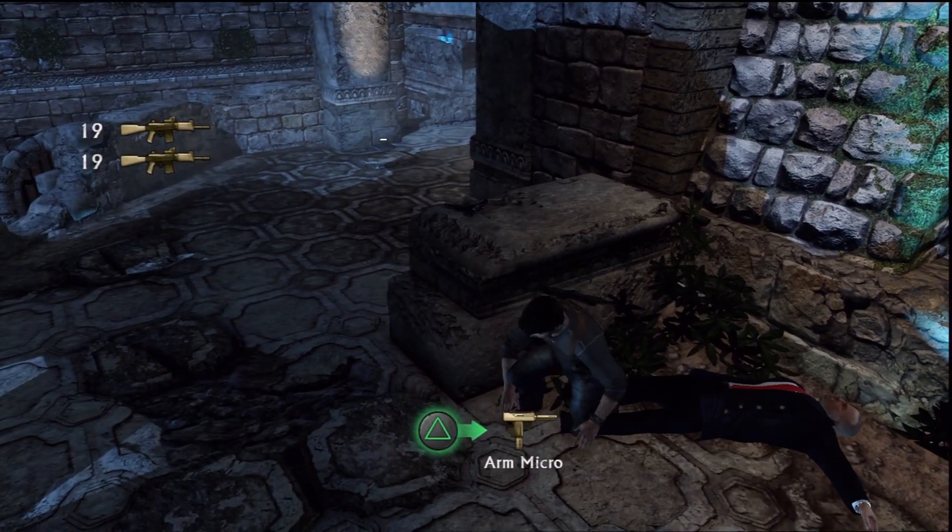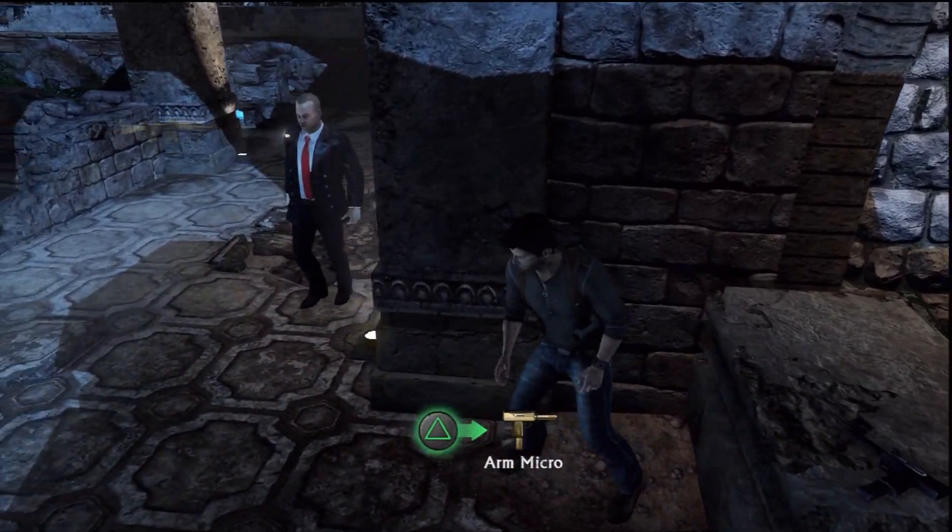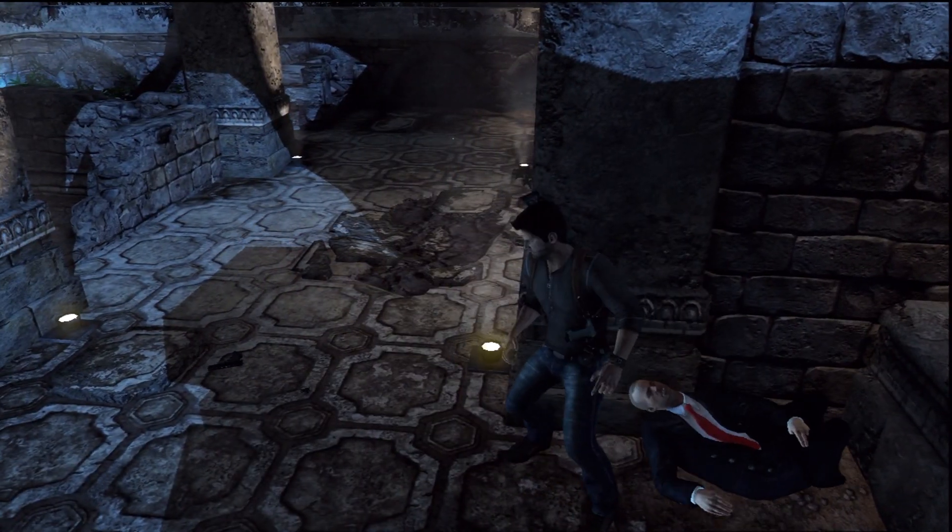Come around here. Get up against this wall. This guy somehow does not see you because you're gangsta. Throw his face in the wall — get some brick, it's good for your diet.